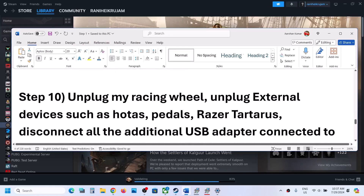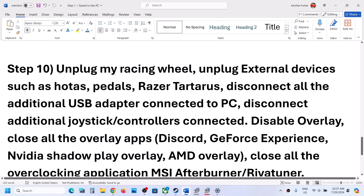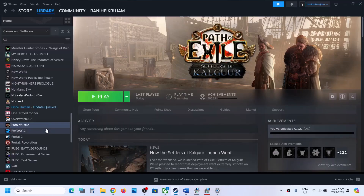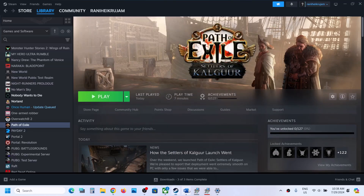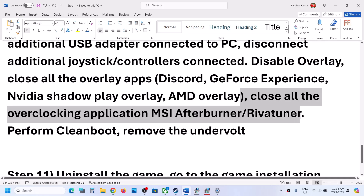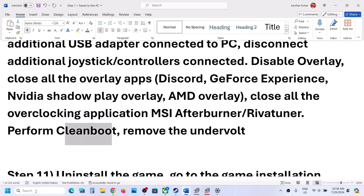The next step is to unplug all external devices you are not using — racing wheels, HOTAS, pedals, USB adapters, dongles, and extra controllers. Also disable overlays: go to Steam, right-click the game, select Properties, go to the General tab, and turn off Enable the Steam Overlay While In-Game. Also close all other overlay applications such as Discord overlay or GeForce Experience overlay.